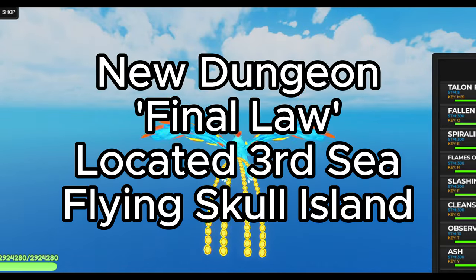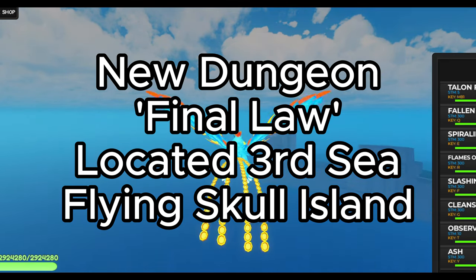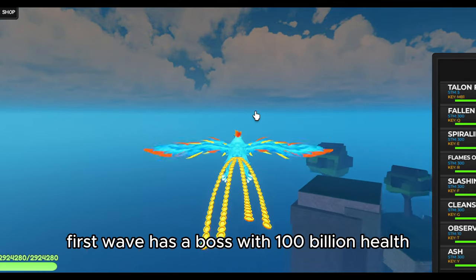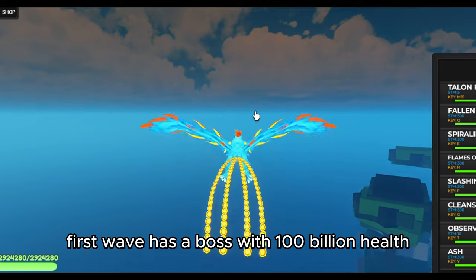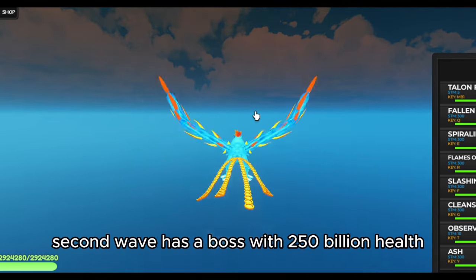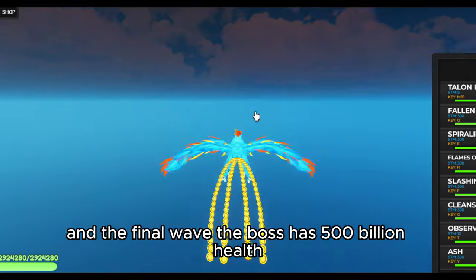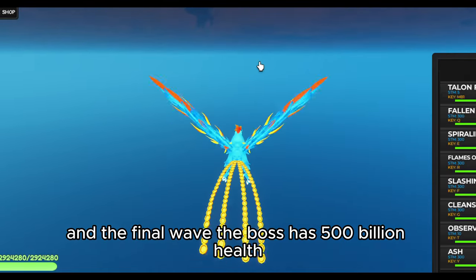There is a new dungeon called the Final Law Dungeon, located on Skull Island in the Third Sea — the island which is above where you spawn Awaken Kaido. This dungeon has three waves. The first wave has a boss with 100 billion health, the second wave has a boss with 250 billion health, and the final wave the boss has 500 billion health.